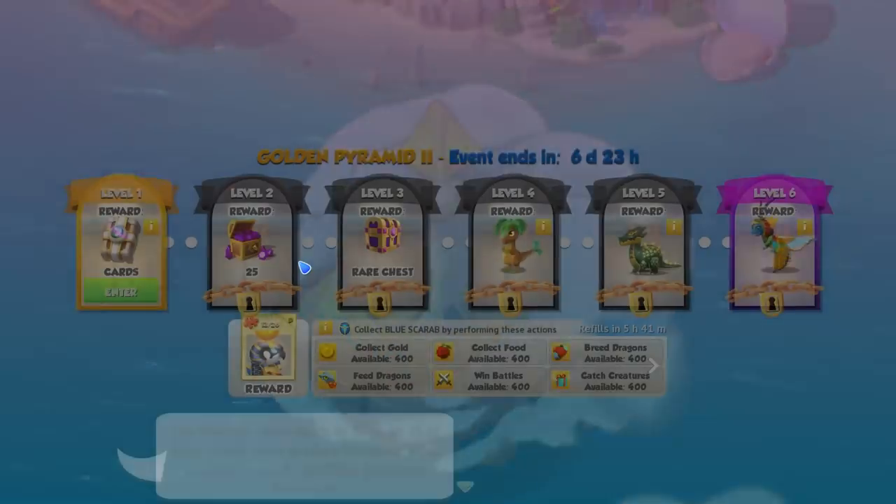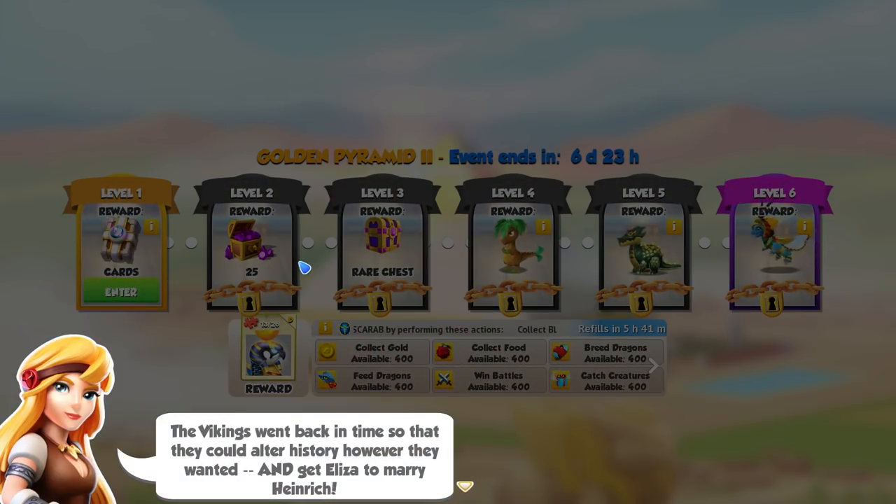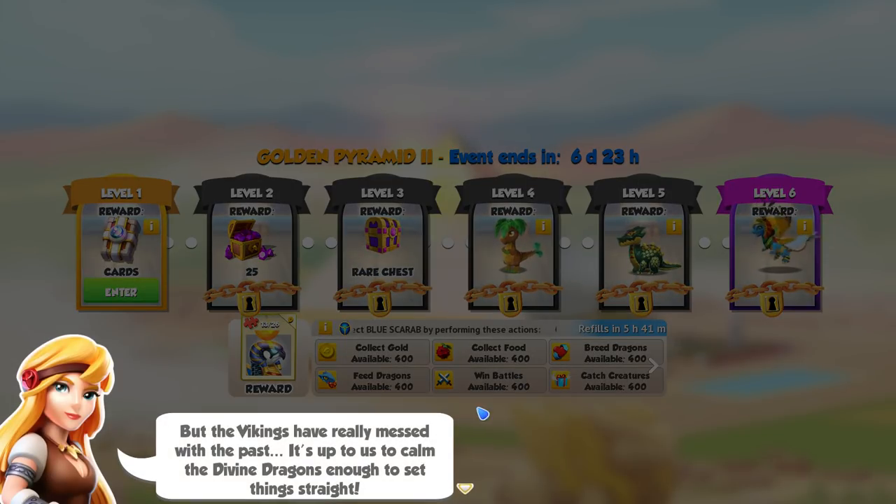Let's head straight into this event. So the Vikings went back in time to alter history and get Eliza to marry Heinrich — pretty dastardly. Luckily Eliza and I teamed up to make that kooky inventor quit being such a creep. But the Vikings have really messed with the past, and it's up to us to calm the divine dragons enough to set things straight.